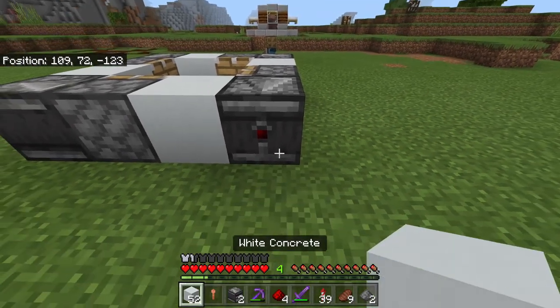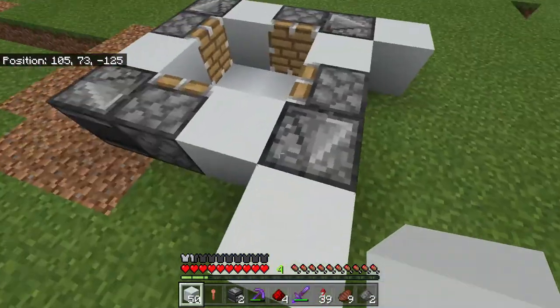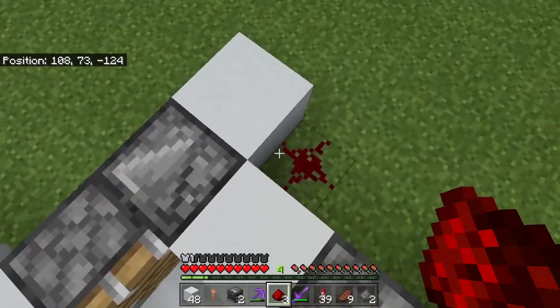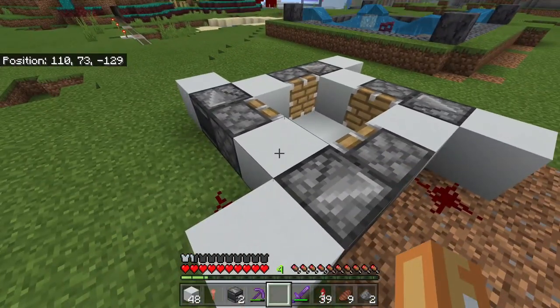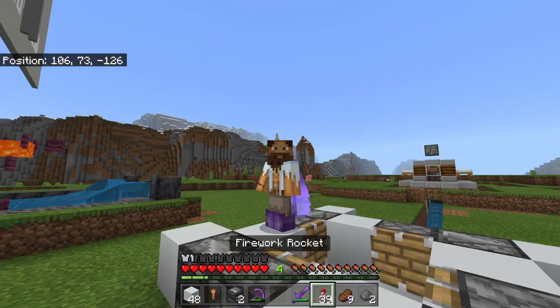After that, you're going to want another solid block in the direction of the arrow. After that, you can go in these two gaps between the two solid blocks and go ahead and place yourself some redstone. Four pieces is all you need. And of course, you need a lever - I'll be back in one second.